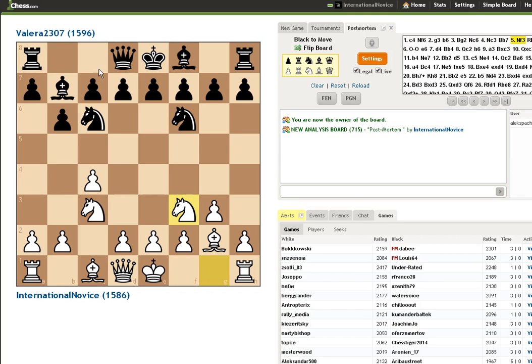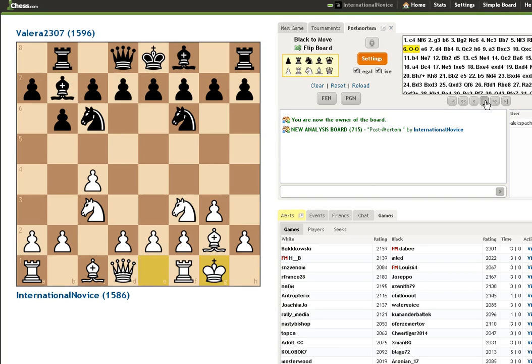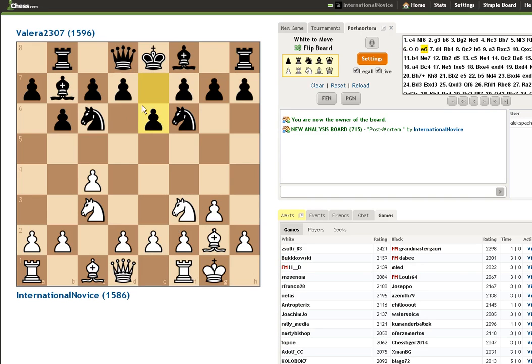More weird moves — he's still not attacking the center. I think it's a principled idea to take the center if your opponent isn't going to do that. Rook b8 — I think my opponent is just preparing a potential bishop trade if that needs to happen. I just castle. More moves that aren't controlling the center. I go ahead and play d4, trying to gain more space and control the center. Pretty simple stuff.